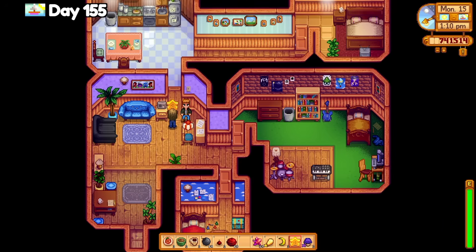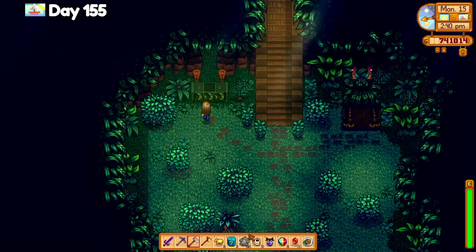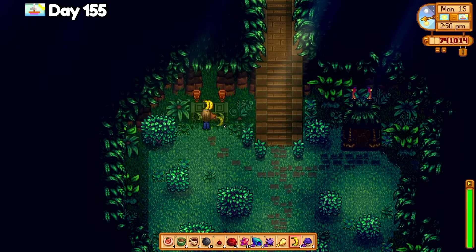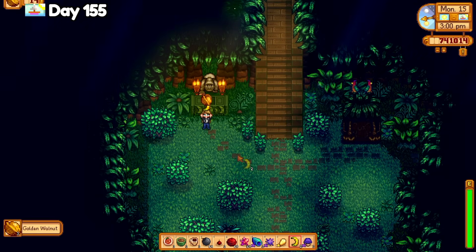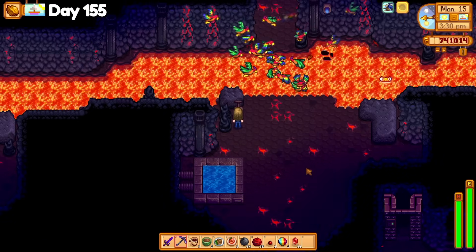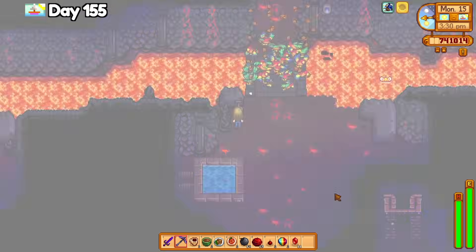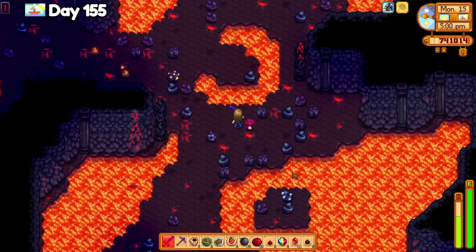I gave Kent the starfruit for Jodi and visited Ginger Island again, donating 1 banana to finish the banana puzzle. For some reason I thought I had to donate 3, but I only needed 1. The only golden walnuts remaining are the ones found in the volcano mines. So I visited the volcano mines and finally restored the bridge for 5 golden walnuts, but I keep forgetting my watering can. I made it to floor 2 and couldn't go any further because I needed the watering can. Again, what a mess. I cleared every rock and enemy I could find but didn't find any golden walnuts unfortunately.